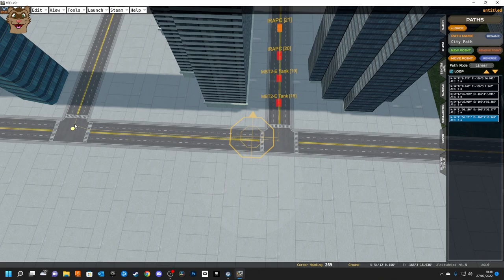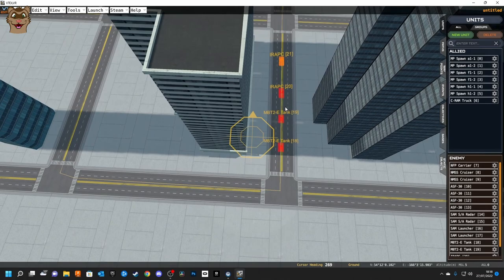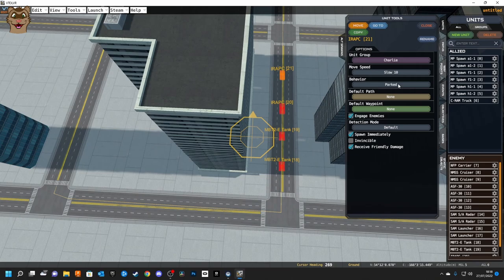Going back to the tank unit, set its behavior to Path and assign 'City Path' as the default path. I'll do this for all of them. If I was adding many units I'd put the path down first, assign it as the default path, then copy-paste the unit so it carries the path with it. For a small number it's easy enough to just change them one by one.